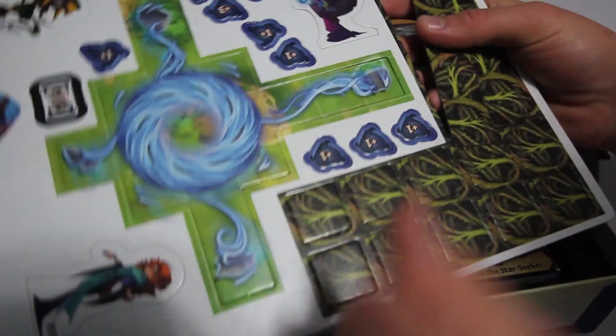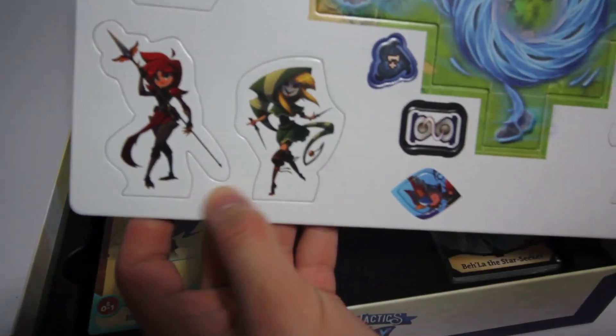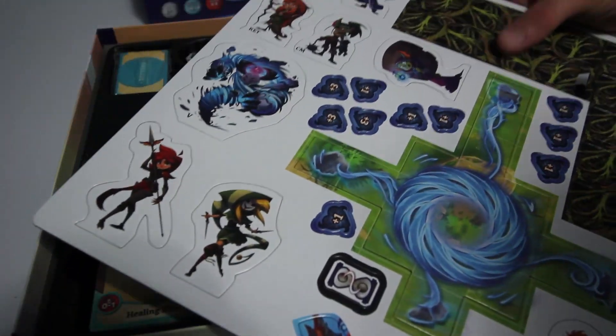We have more here — our characters. So this is the Alchemist, the Lancer, the Mimic, and — was it the Witch? I'm not sure — but we have all our different characters here. Those are pretty cool.